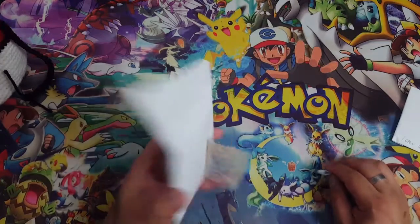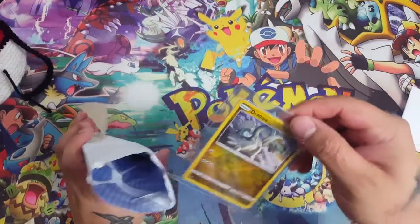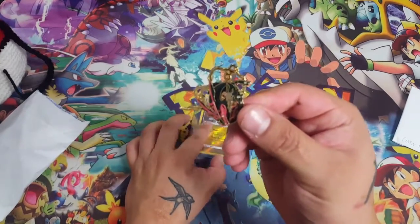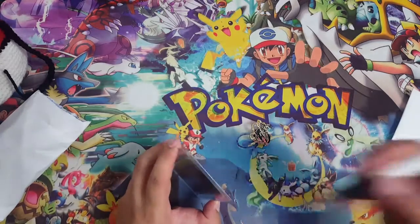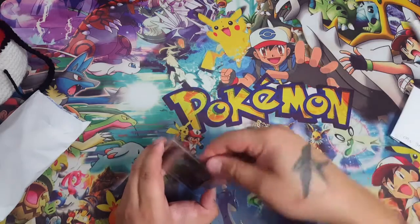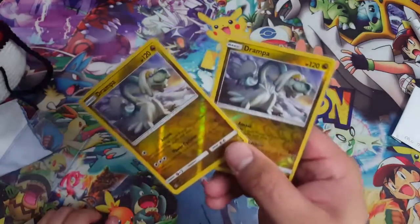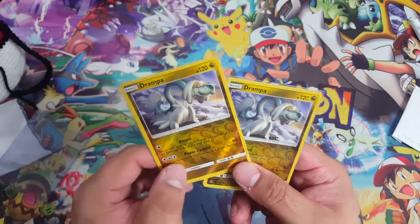This is Anthrax — I won't be happy, just saying. This one requires a Legendary — I love 'Requires,' it's my favorite. Look at that: search your deck for a basic energy card, attach it to this Pokémon, then shuffle your deck.